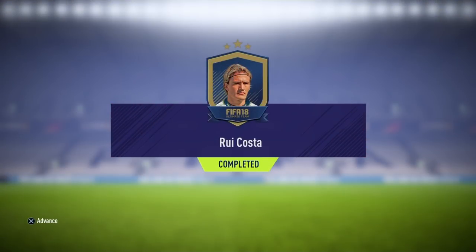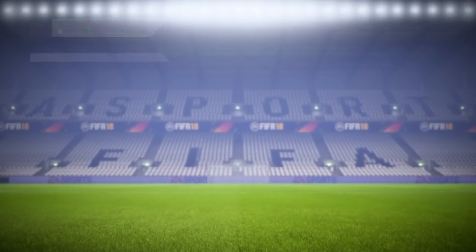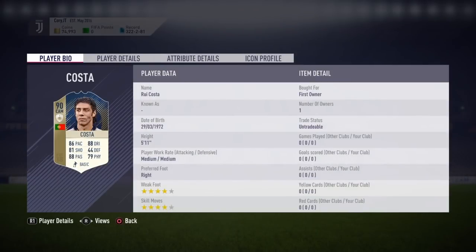We've received the Icon — 90 rated Rui Costa. His card looks absolutely insane. He's untradeable, but I wouldn't want to sell him anyway. Quick look at his stats: 90 rated centre attacking mid, 86 pace, 88 dribbling, 81 shooting, 88 passing, 79 physical.